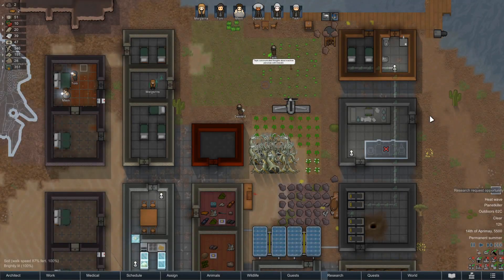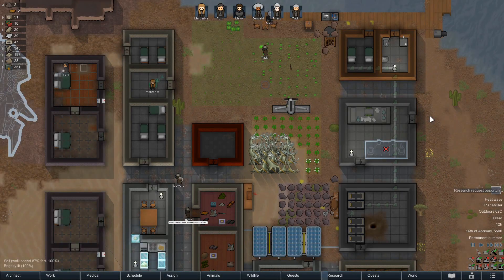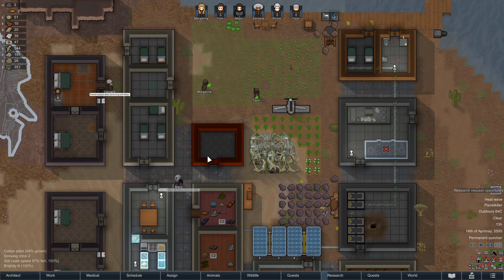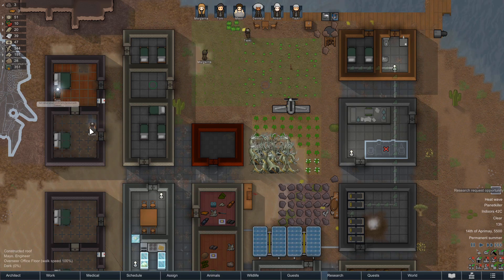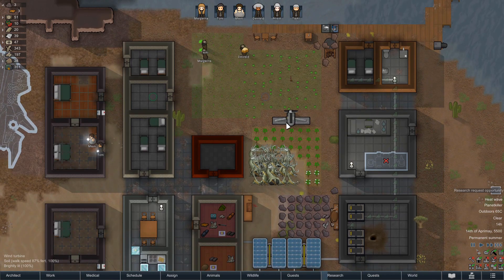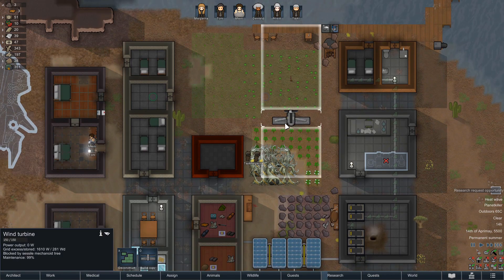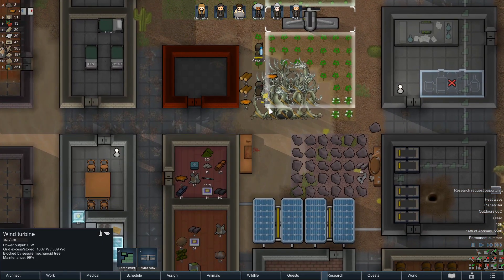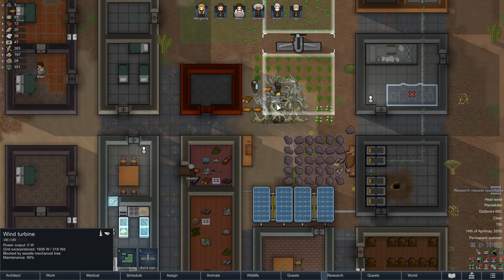Hello again, everyone. We are Gaming by Gaslight, and welcome back to another episode of our ongoing RimWorld Fallout playthrough. When we last left off, the colony was kind of holding together pretty well. You're probably thinking, well, that was a terrible plan, but it got us to finally get around to chopping down these trees.